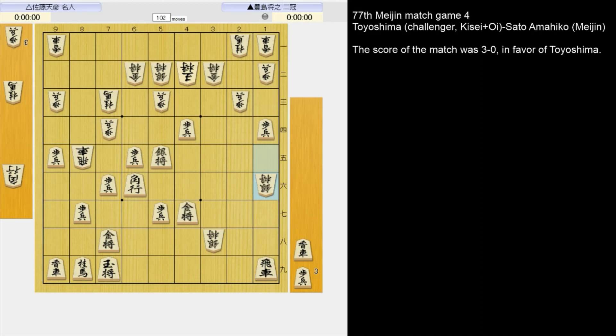And now what's the next move? 5-6 gold — just moving the gold out of the way, threatening to take the silver and also threatening 8-6 lance, trapping the rook. Black is attacking with ideas like 2-2 pawn or 3-3 pawn, but before this he played a great move. What was it? 8-8 king — making the king a lot safer before beginning the attack.